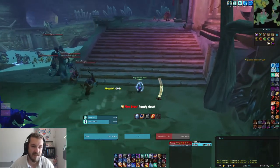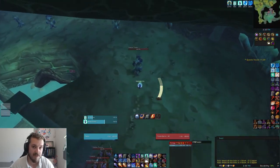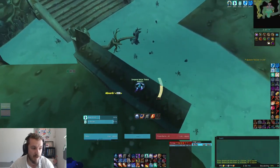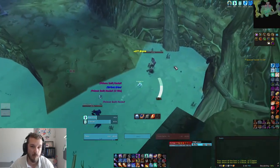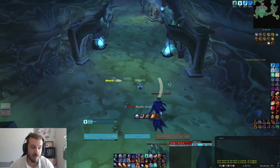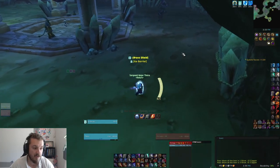Make sure you blink when you are up on the stairs and not before the stairs — I've encountered problems where blinking to the stairs makes you not move forward but just blink in place, which will wipe you. Also when you pull these trees down here and need to blink away, don't blink while in the water. You have to be up on this ramp before you blink — if you blink from the water up the ramp you will fall through the world. This pack here you can body pull, or let the mobs pull them, though sometimes they don't pull.